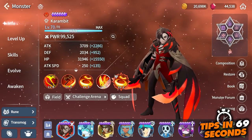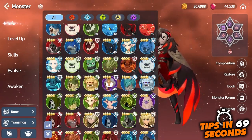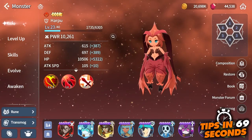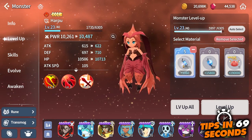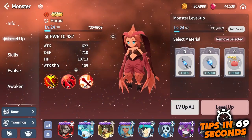You will gain more XP based on the natural grade of the units, meaning that a natural 5-star will give you way more XP than a natural 3-star would. Although I recommend leveling them all eventually, I recommend leveling your units to the max level that it came in — for 5-stars up to level 50, for 4-stars up to level 40, and so on.